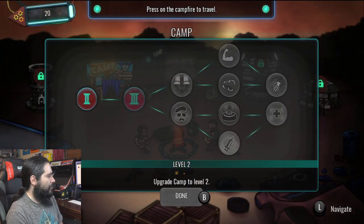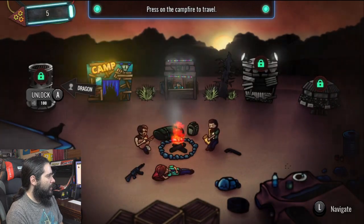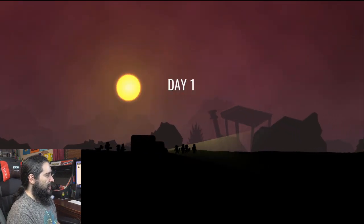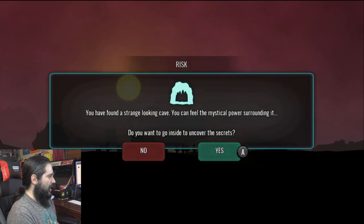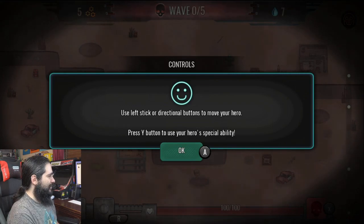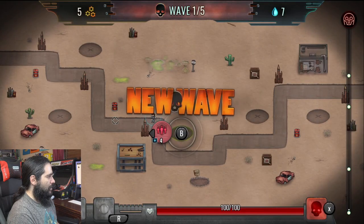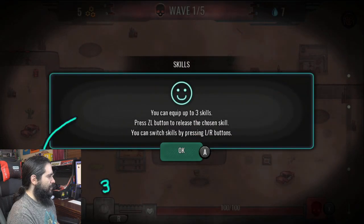Upgrade to 2. Press on the campfire to travel. When you travel, random events will pop up — taking a risk may be rewarding, but you'll have to think twice. So I guess we're just a caravan of people trying to stay alive in a zombie apocalypse. You found a strange looking cave — let's check it out. A trap — scavenger stole some water. So it's like Oregon Trail?